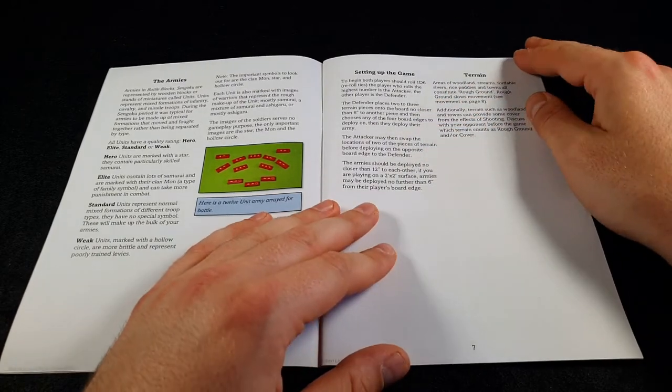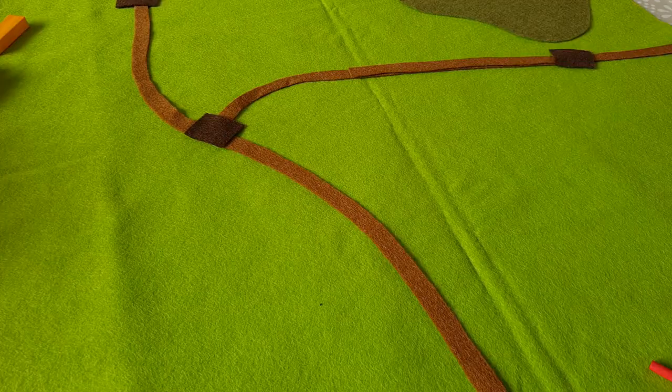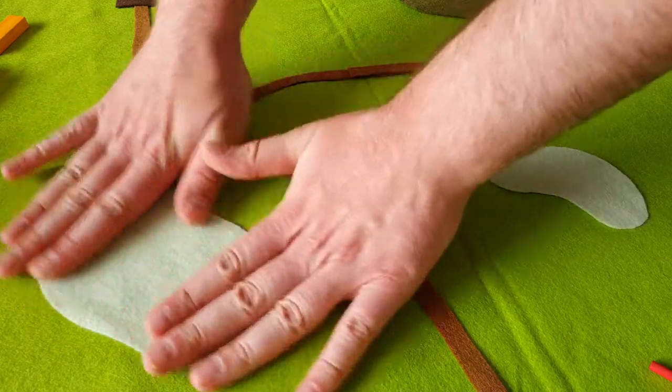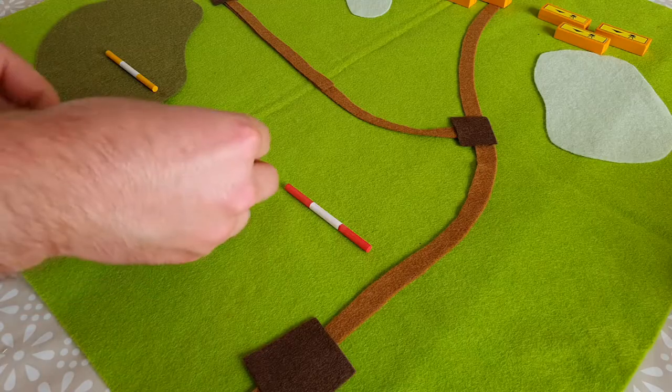Setting up the game is nice and easy. Both players roll 1d6 - re-roll ties. The player who rolls highest is the attacker and the player who rolls lowest is the defender. The defender sets up some terrain as outlined in the rules, and the attacker gets to swap a couple of pieces of terrain. Then the armies are both deployed no closer than 12 inches to each other, and if you're playing on a 2-foot by 2-foot surface, they're deployed 6 inches in from their board edge.